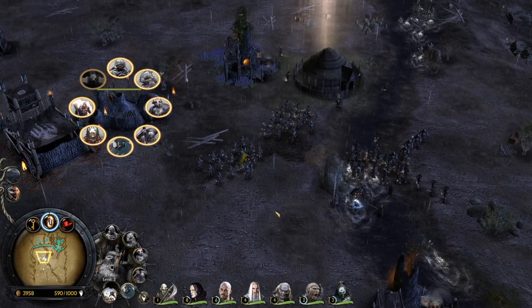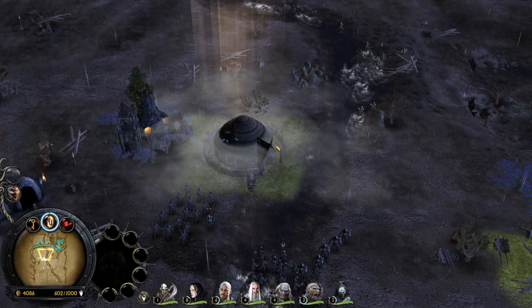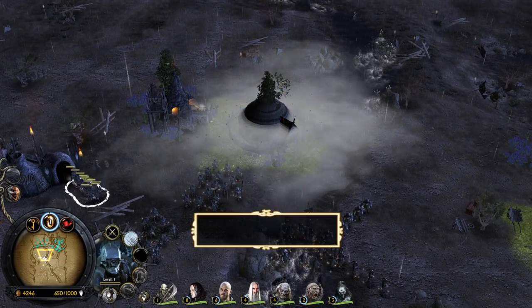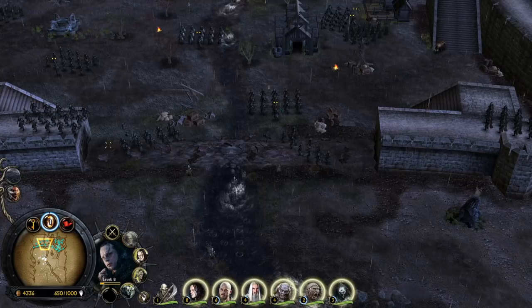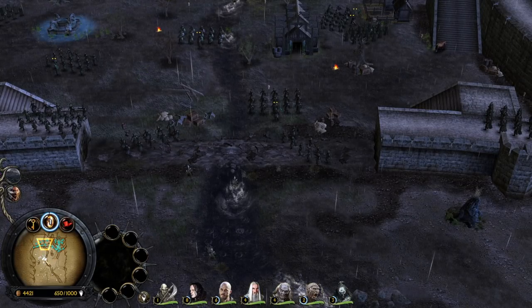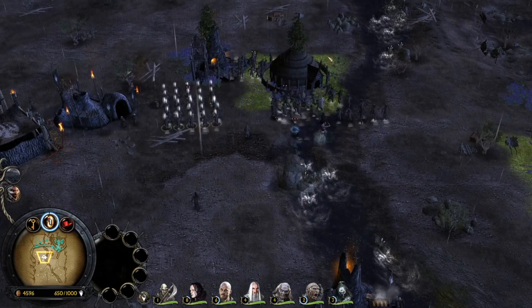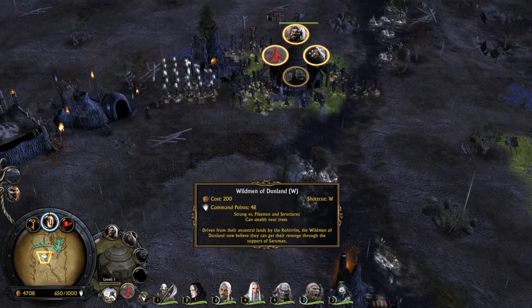Once we have some more crossbowmen on the field we can go for an attack, though I'd like to wait for the fire hose to maximize the DPS. But it is enough waiting and it's time to fight — let's see if this army is going to be enough to break the defense of the enemy AI.